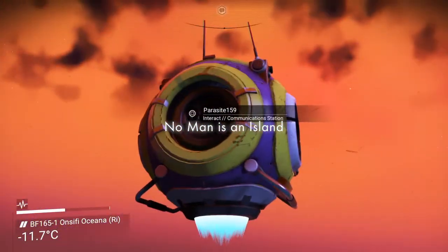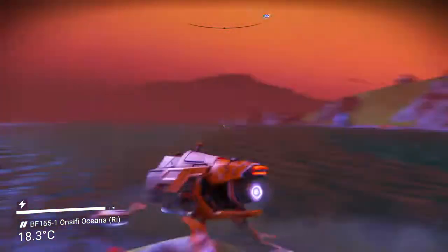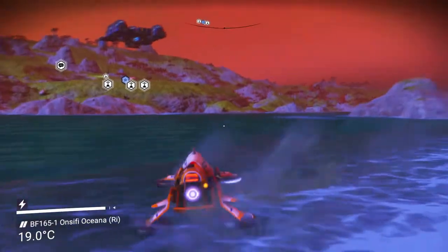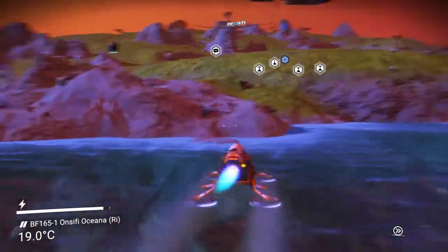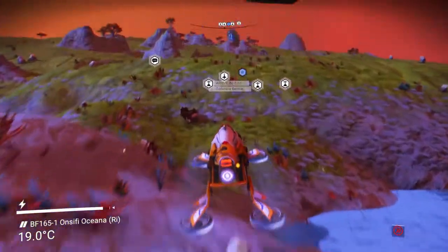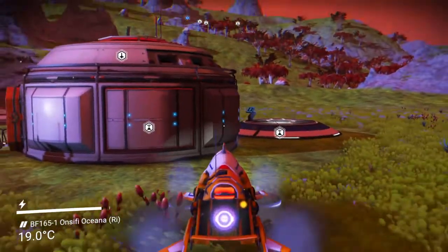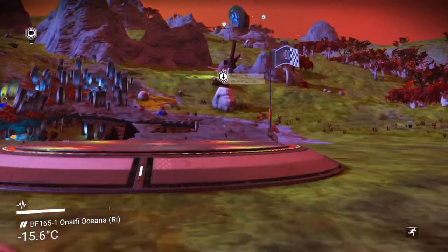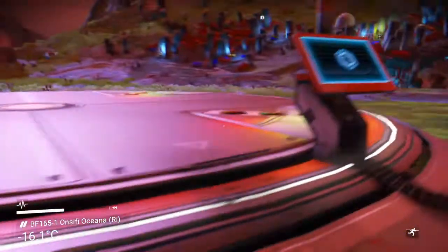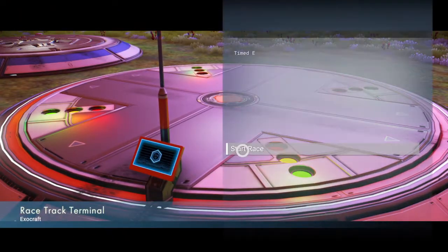No man is an island, says Parasite159. Now to try out the race. I bet it's a race on the Nomad since he's got water. Although I've never made a race before — I would think they would let you put the race things on little islands so that you can travel across water for a race, but let's find out. Start the race.